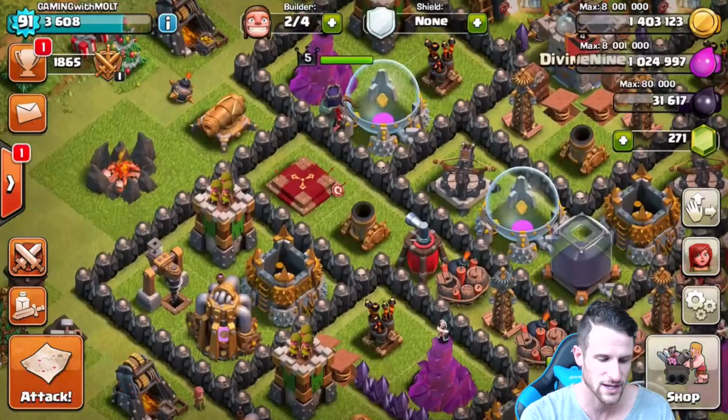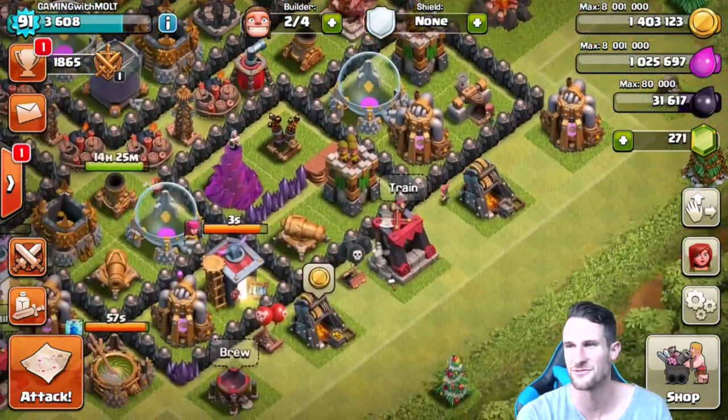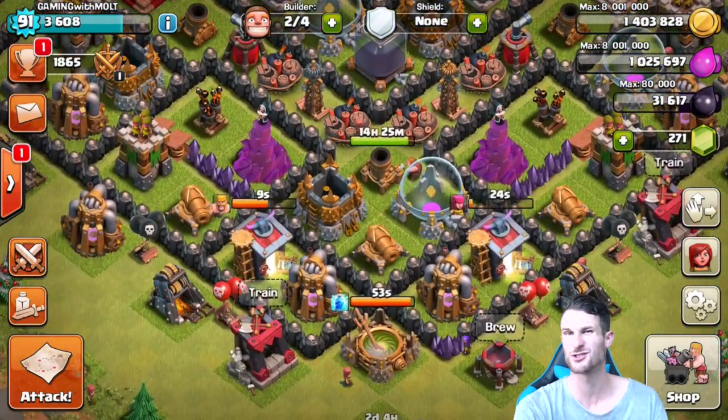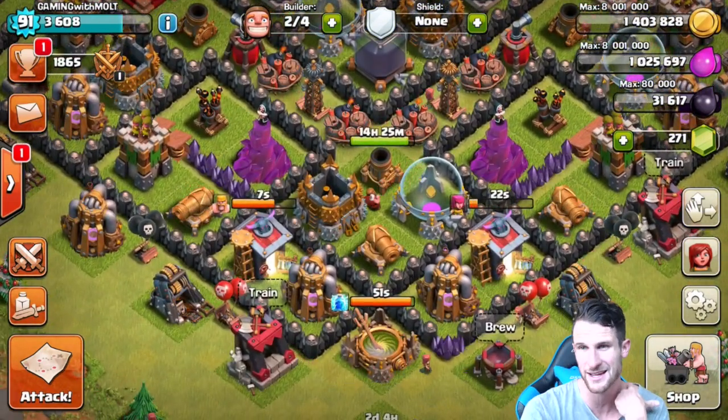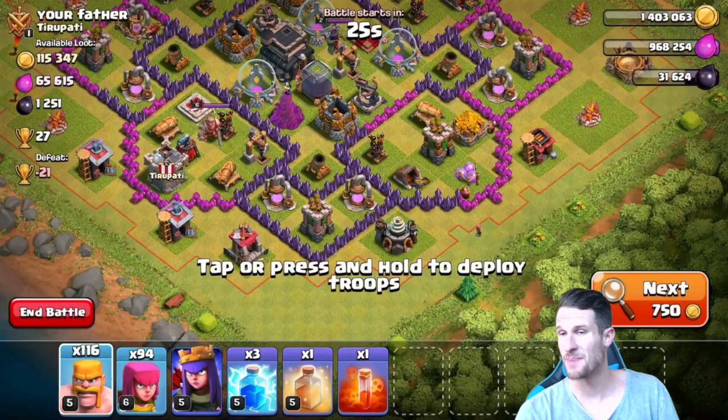So all we need now is — we need 32,500 — so we need about a thousand more. We'll wait for these troops to train up guys, and I'll be back with y'all in a little bit with hopefully enough dark elixir to upgrade our queen.